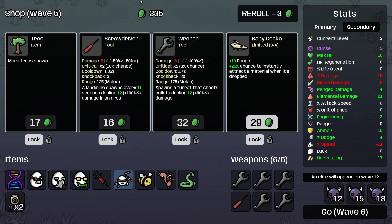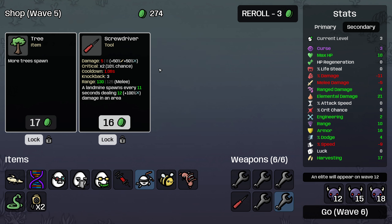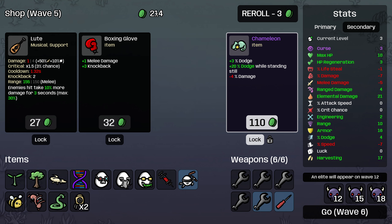I'll just take the harvesting — we could get to 21. And then we're going to save 200 materials. We'll go with a wrench. Do I want two level two wrenches or a level two screwdriver? I think we'll just go with the level two screwdriver. Plant is going to be good. Chameleon is actually kind of interesting for this character because we get 20% dodge while standing still, and we're going to be standing still an awful lot. So we're going to do that.